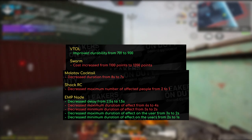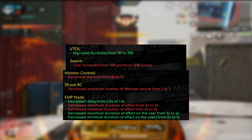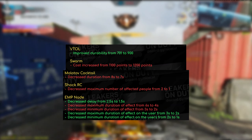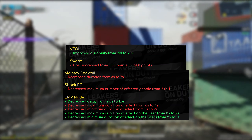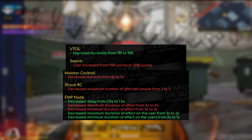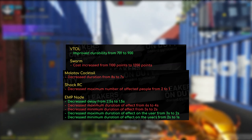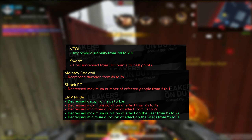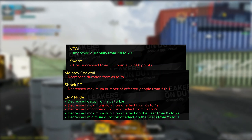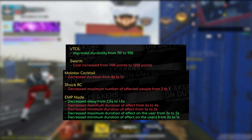Now we move on to all the various changes for scorestreaks, grenades and everything. The VTOL got improved durability from 701 health to 900, which is a pretty big one — I'm assuming it did get shot down pretty easily, so that's warranted. As for the Swarm, the cost increased from 1100 points to 1200 points, so you're going to have to get at least one more kill before you get the Swarm. As for the Molotov — a much welcome change — the duration decreased from 8 seconds to 7 seconds. Honestly it feels like it's longer than 8 seconds; it feels like a whole minute that the cocktail is on fire. I'm glad they reduced it even if it's by one second. They also made a nerf to the Shock RC, decreasing the maximum number of affected people from 2 to 1.